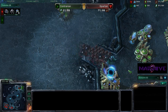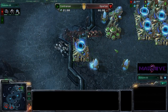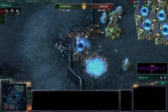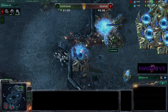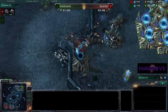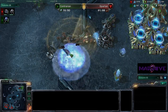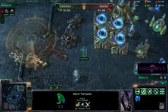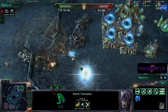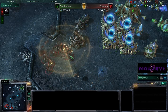Here they come — they're going to actually kind of block the ramp. Spartan's got to get his scan down or he's going to lose this entire army really quick. But he's going to do a lot of damage in the meantime. And there's the scan — and there go the DTs. I think this might be it. There's another scan, and I think this is it.